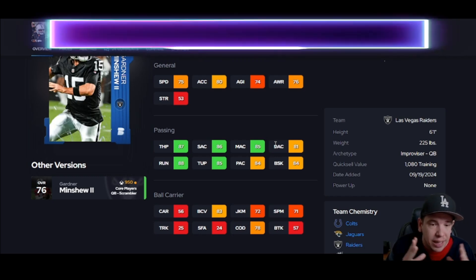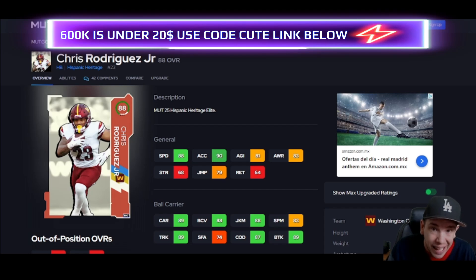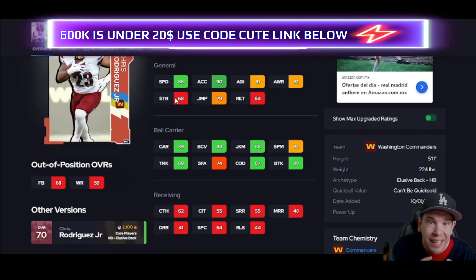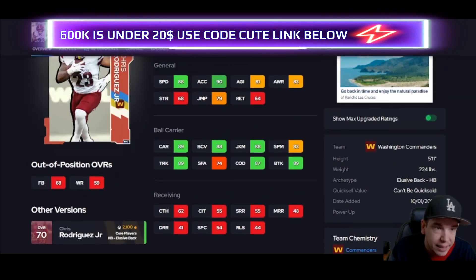Is he a budget guy? Yes. Are there better options? Of course. Running back — 'free' is the best word when you're building a budget team. This guy here is free with 90 acceleration, good juke, good break tackle. Get his break tackle to 90 and he's gonna get you better animations. Rodriguez is a must-have — with 90 trucking it's also going to help. You can get three players for free: I'd suggest the running back, the wide receiver, and the left tackle.